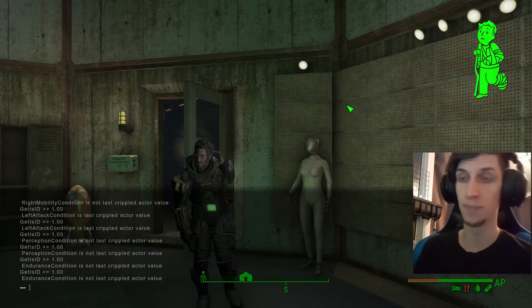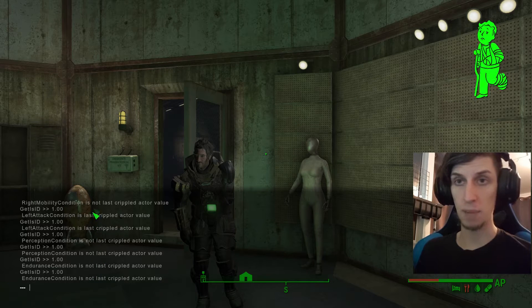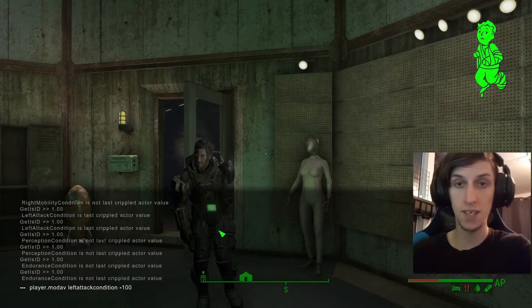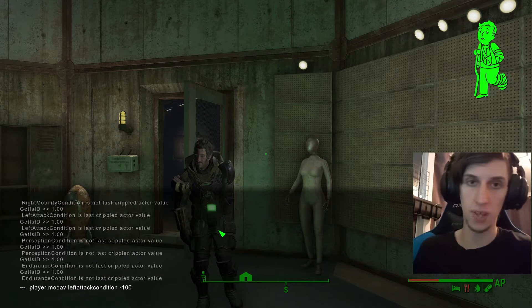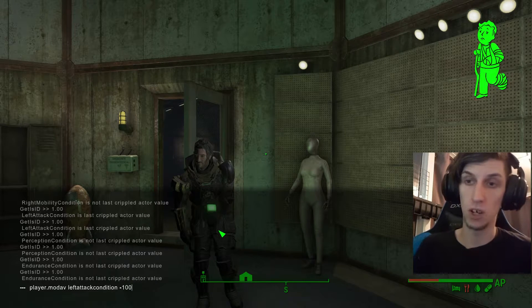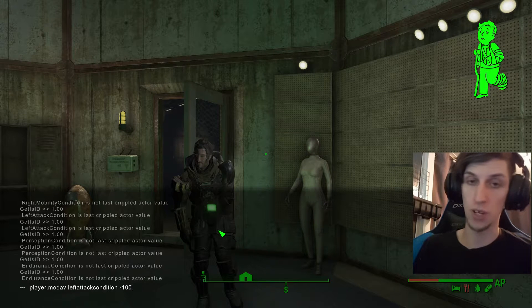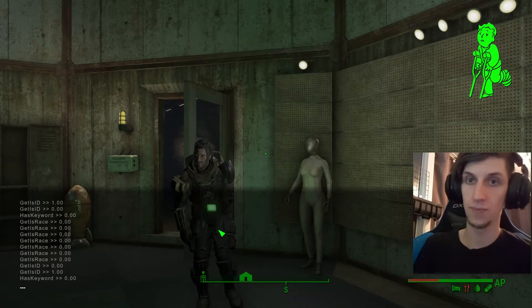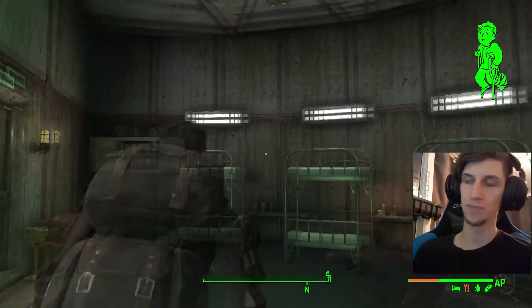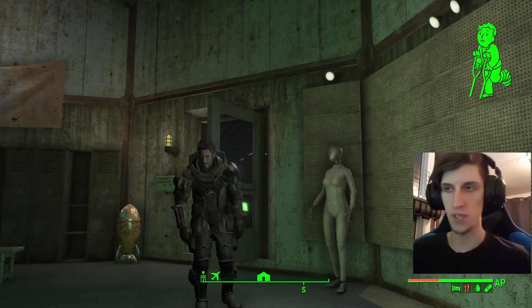Hit that to bring up the console, and paste in the command. I will have all four lines of code in the description — very easy to understand. The first command is player.modav leftattackcondition. Left attack condition is your left arm. Minus 100 means crippled — I've already crippled it. To fix it, you just set this to 100. If I look at my stats now, arms are fixed, and you can see that animation of holding the ribs is gone.